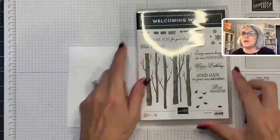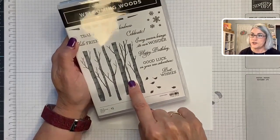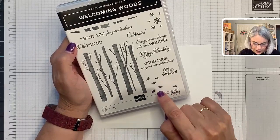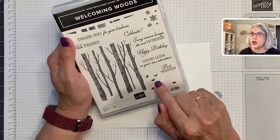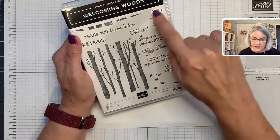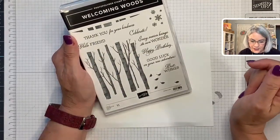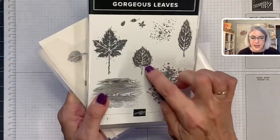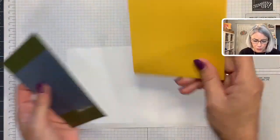I've got a new stamp set I love — Welcoming Woods. Have you seen it in the catalog? It does all seasons: green leaves for summer, snowflakes for winter, colored leaves for fall, and a few spring-green leaves for spring. It's got great sentiments too: 'Good Luck on Your New Adventure,' 'Hello Friends,' 'Thank You,' 'Celebrate,' 'Every Season Brings Its Own Wonder,' and 'Best Wishes.' I'm also pulling in a second stamp set to get a single leaf to put next to my sentiment.